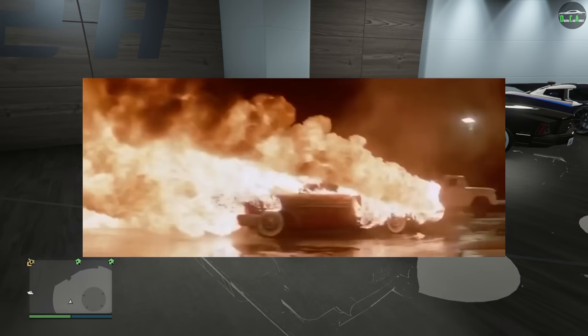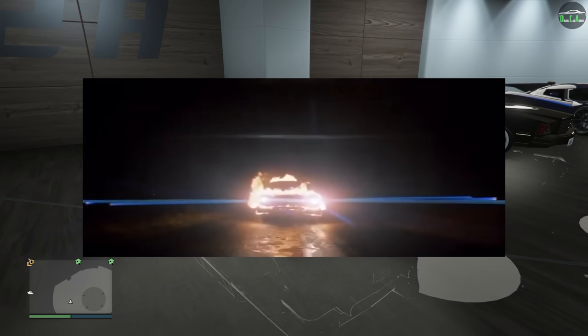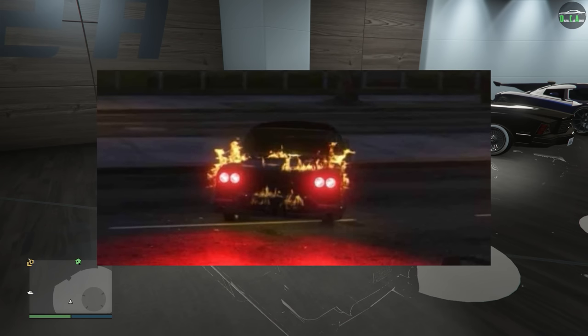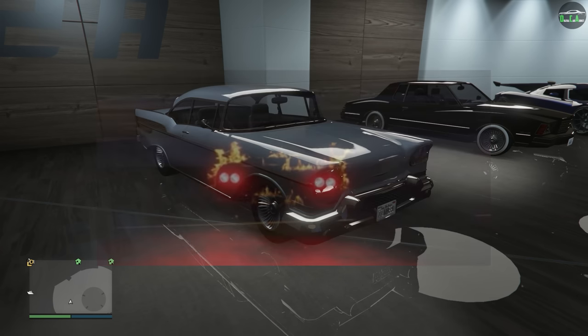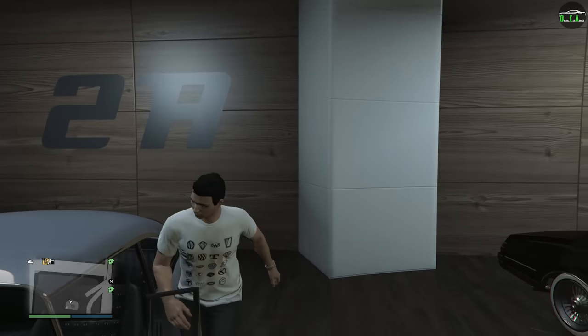For those of you who haven't seen the Christine movie, I highly recommend giving it a watch. Basically, it's about a possessed car that kills people in some ridiculous ways and also repairs itself — a pretty crazy movie, and definitely a good Halloween movie. Even in GTA during Halloween, Rockstar actually has their version of Christine in game that tries to kill players and even catches on fire, just like the movie, which is very cool — and of course, using the Tornado. But let's go ahead and start the Plymouth Fury Christine build.